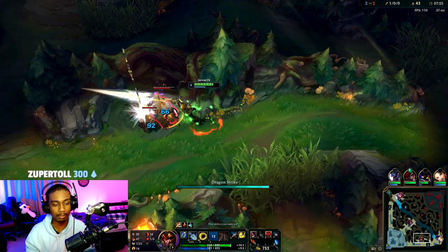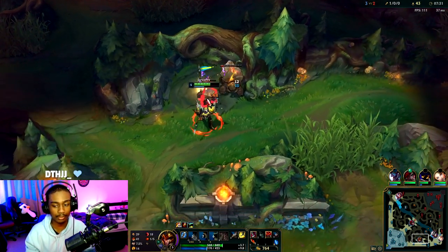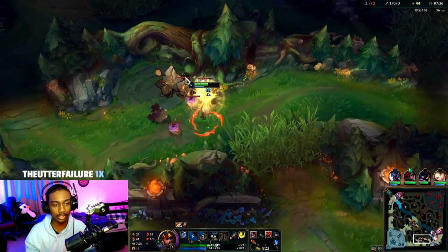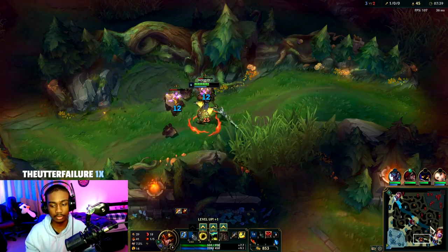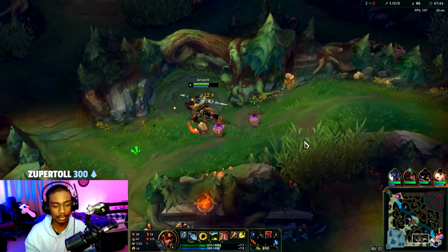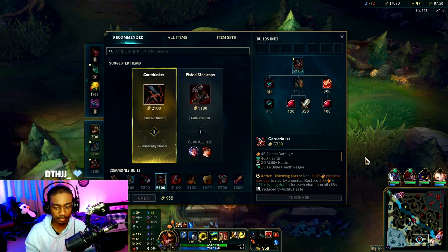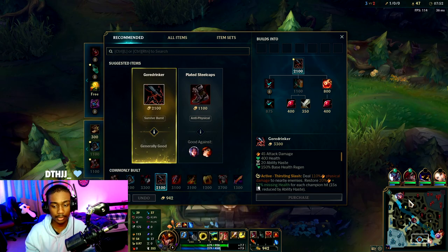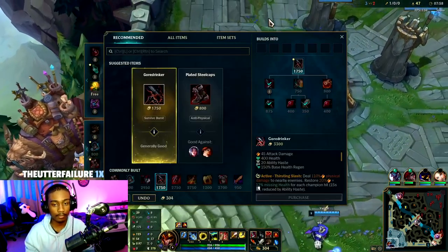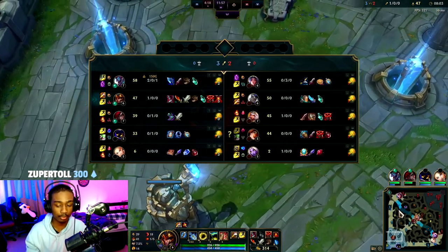We have a double AP bot lane — kind of a cheese. Lux is supposed to Q, you know how it goes. Kane is bot. Can I look for a counter-gank? I'm so low, which sucks, but I'll get level 6 here, same with Kane. Providing early pressure is ideal on J4 — you're playing him for the early ganks and early pressure, so we'll keep it up. Bot is shoved up so I can't do much there.